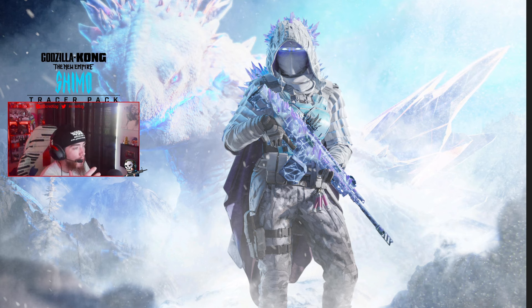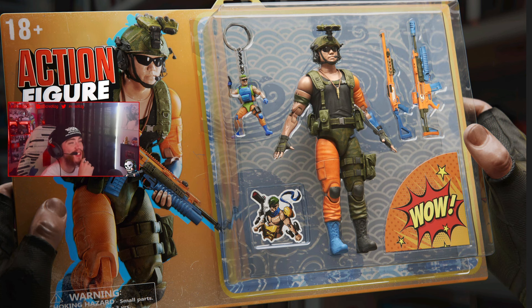The Godzilla x Kong Tracer Pack features Shimo — I haven't seen the new movie but I'm assuming it's a monster from the film, and the blueprint is insane. Then there's the Action Figure bundle — you get two blueprints, a sticker, and the operator skin is literally an action figure. I love bundles that are themed like this, and the presentation really makes me want to buy it.